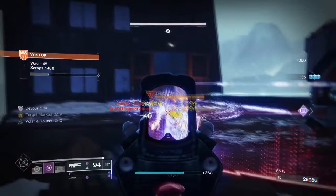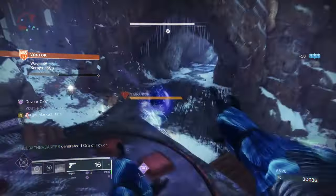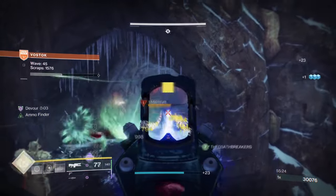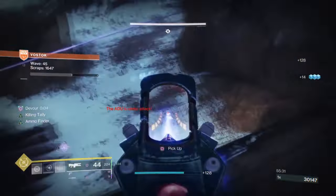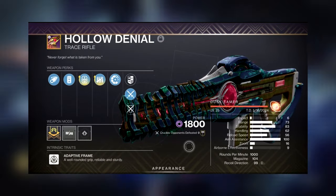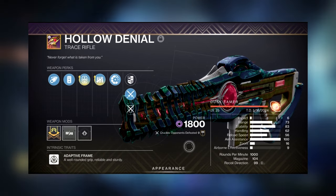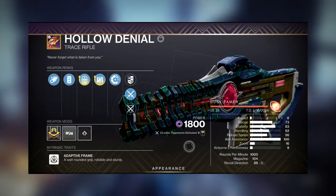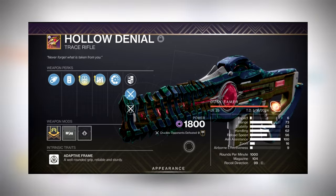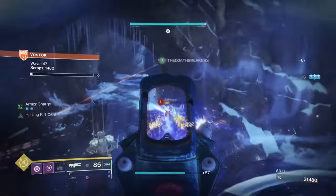As we were running a Void build, I wanted to colour-code the build with an effective weapon, but Void Trace Rifles are very limited in terms of options. Hollow Denial has become my most favourite non-exotic weapon to use, thanks to its perk combo. I have Killing Tally and Lead from Gold, which allows the weapon to have a damage buff active at all times and get even more ammo to drop. As Cenotaph will refund my ammo used over time, Killing Tally will maintain a constant 30% damage buff, and Lead from Gold's free ammo will prevent the weapon from running out easily.